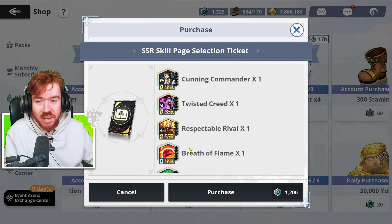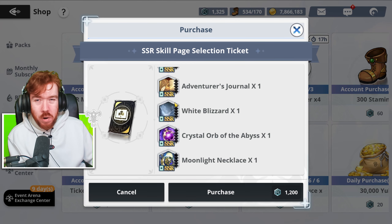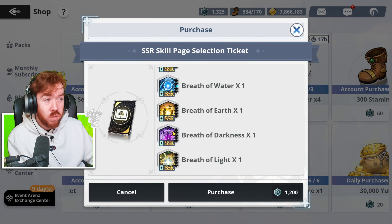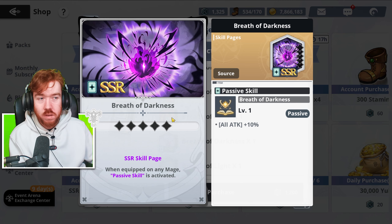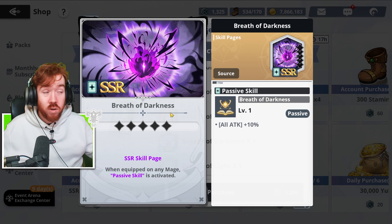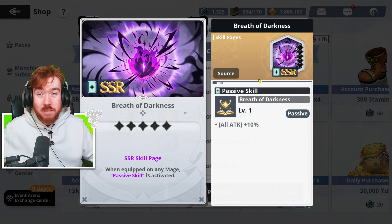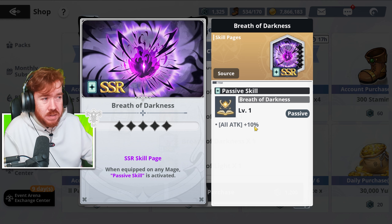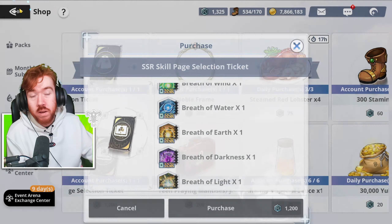The skill page is something I'm kind of surprised about because it's not just standard SSRs - you also have the random filler SSRs. You never want to pull these normally, but when you can guarantee them it's not too bad. You can guarantee the Breath of Darkness skill page, which you don't mind getting. The game has progressed to where new DPS characters want their own particular skill pages, but for someone like Raya or even Noel, getting max dupes or a few dupes to have at least 10% all-attack rate stats is pretty good.